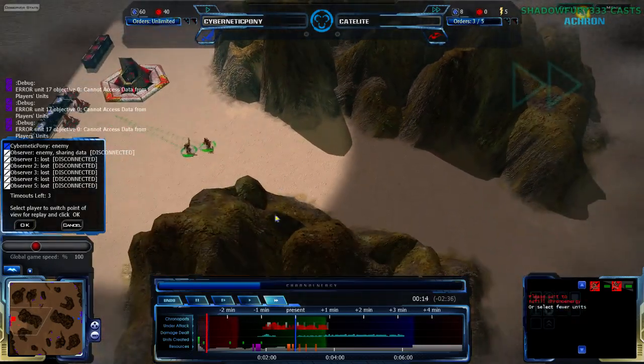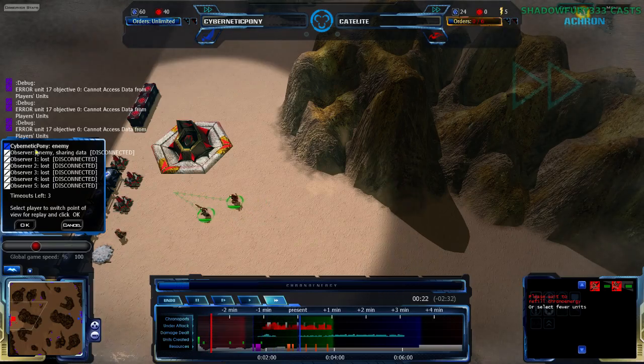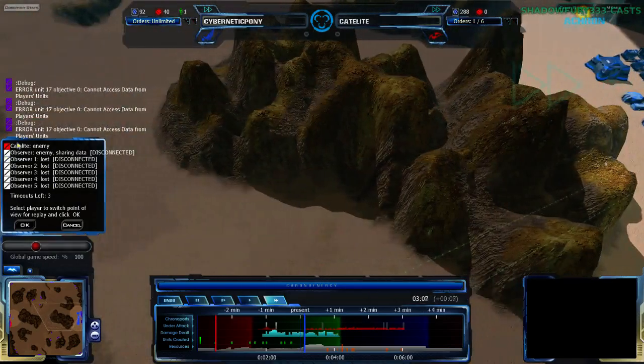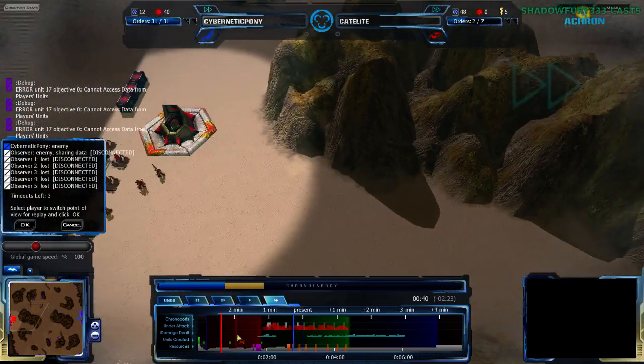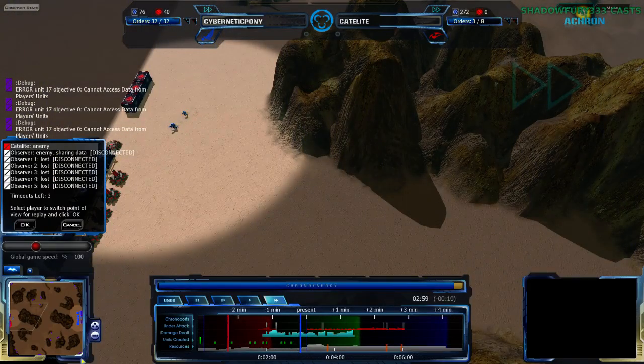He is jumping back to when his scouting forces went out — are they going to be Echoed back? Yes, they are. So Catalyte is keeping everything back for defense, right next to the Unplayable Past edge for him too — basically based on the Chronergy. Not really Unplayable Past, it's more of a relative Unplayable Past. The actual Unplayable Past is still past the Immutable Past right now.